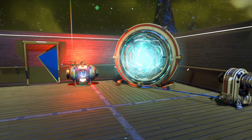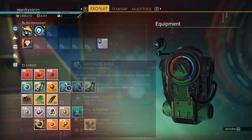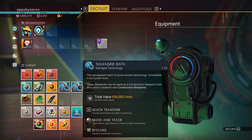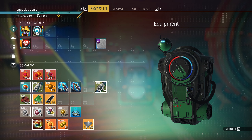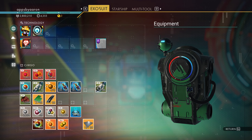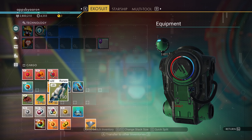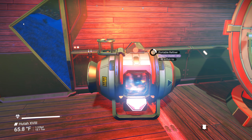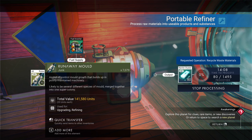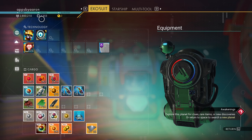Let's keep the party going. I've explored the planet, got up to 48 salvaged data, had 20,000 total. I think we're taking that runaway mold, making nanite clusters. We now have 4,355 nanites — and this is not common.